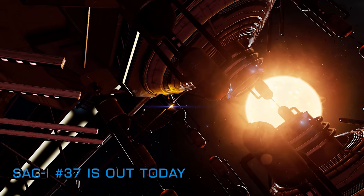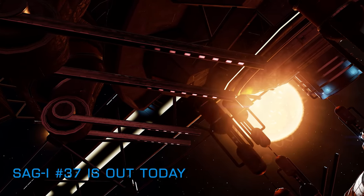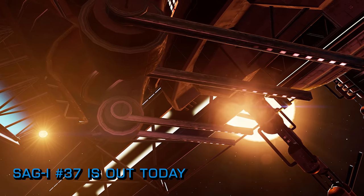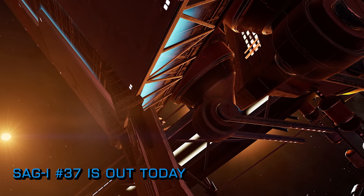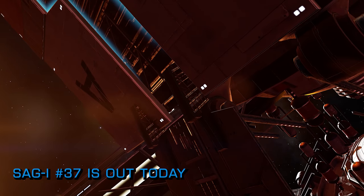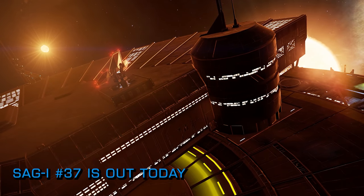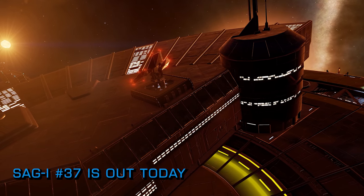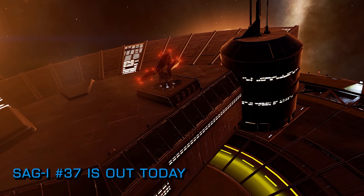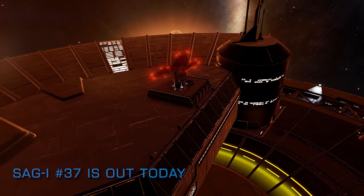Just a reminder that issue 37 of the commander-created, in-universe Elite Dangerous magazine Sagittarius Eye is out sometime today as we record this video. If you've not seen Sag Eye before, the quality of the once-again monthly journal is like no fan-created magazine we've ever seen before. It's completely free to download and is always an incisive, informative and entertaining read. Be sure to check it out.